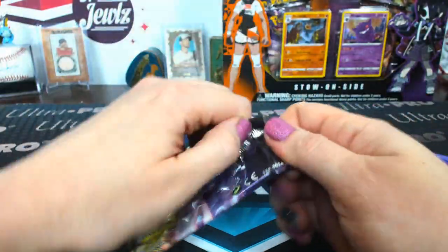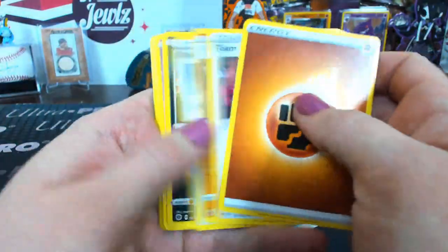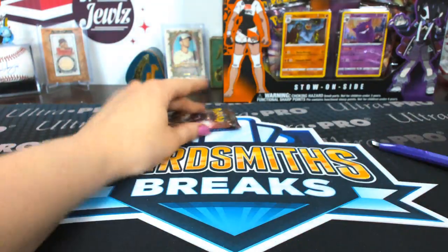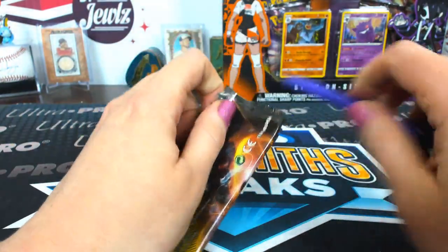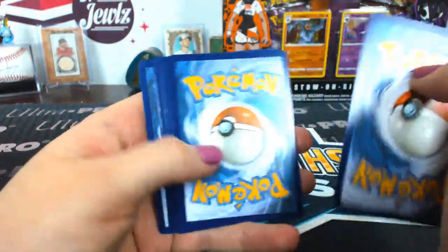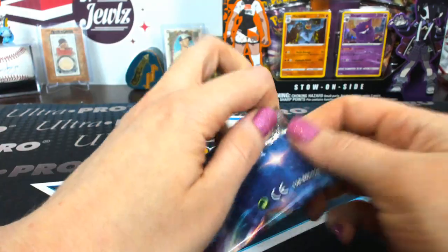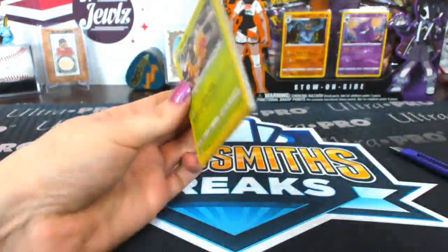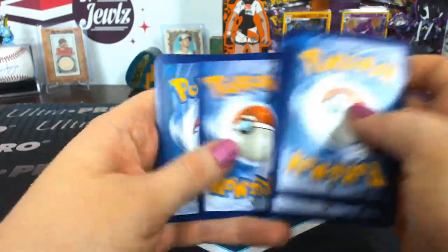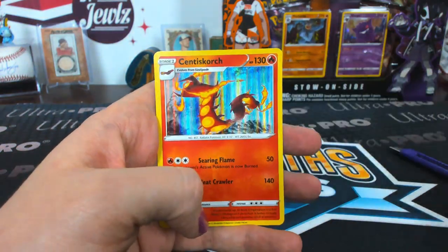Altaria. UCCF — come on, hit! Machamp holo. Scrafty — Gardevoir V-Max... that was fitting. Nope, Zigzagoon. Come on, last pack — come on, gyms, give it up! Centiskorch holo.